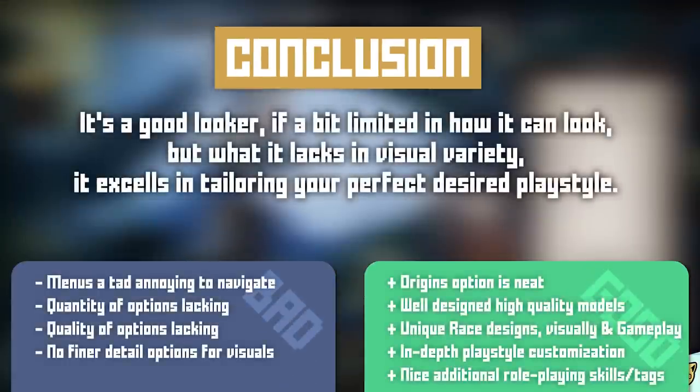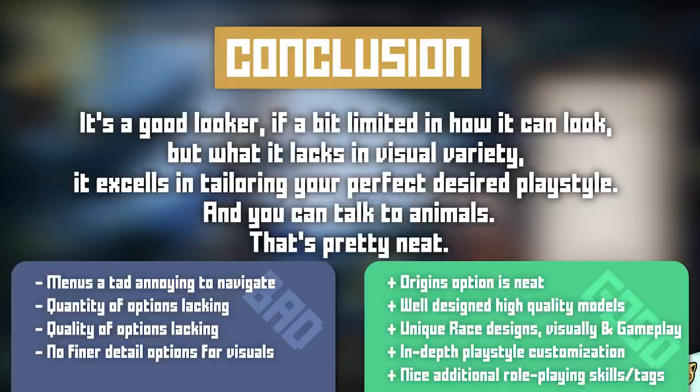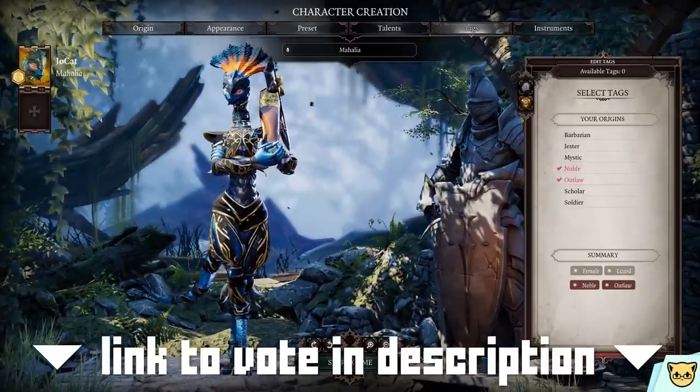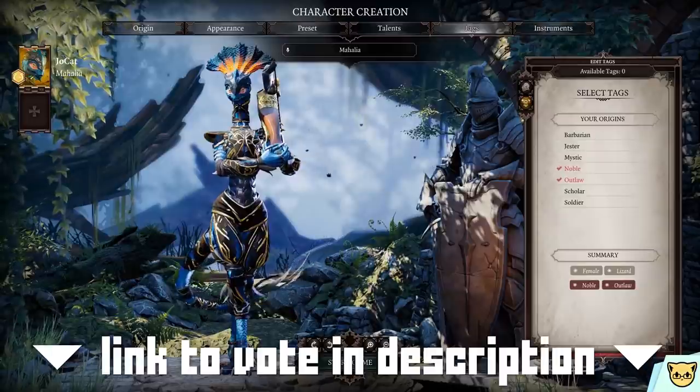Conclusion: it's a good looker if a bit limited in how it can look, but what it lacks in visual variety it excels in tailoring your perfect desired playstyle. And you can talk to animals — that's pretty neat. This has been Character Creator Critique. Be sure to vote for which character creator you'd like critiqued next.